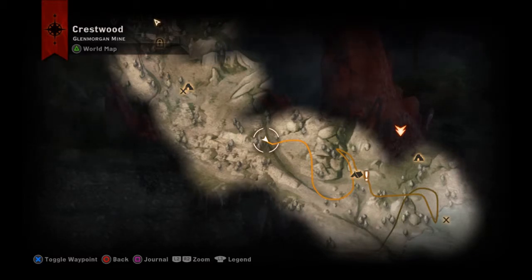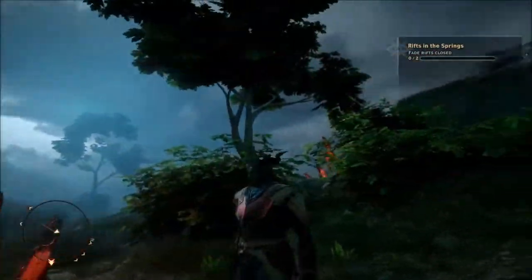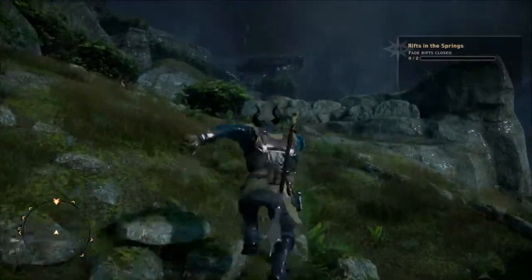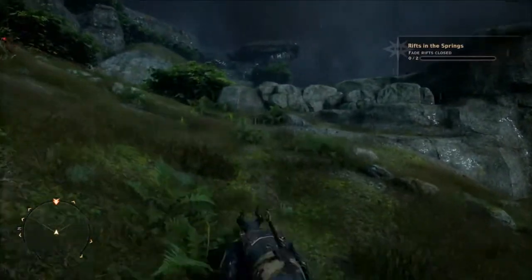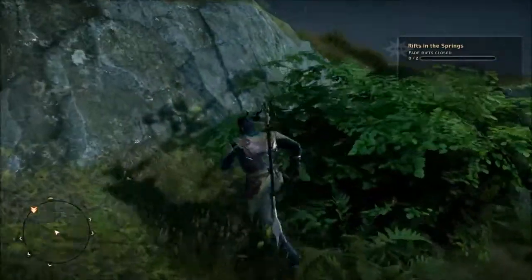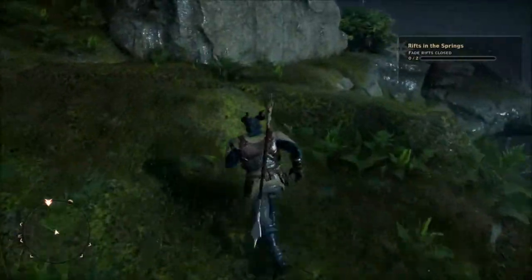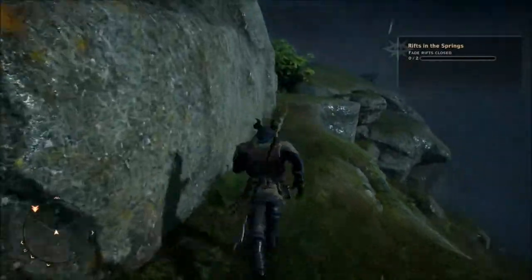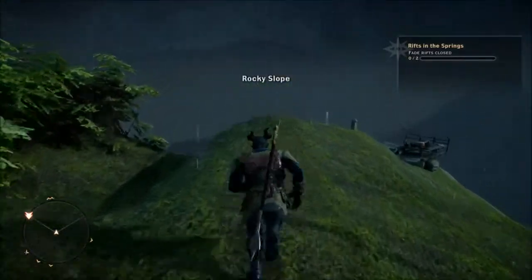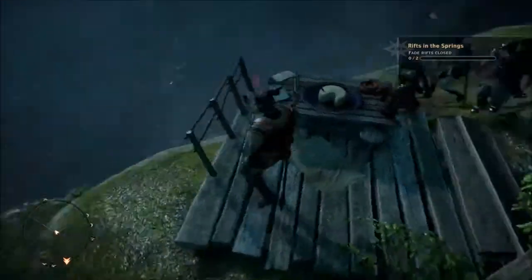The first thing you'll notice when you come out of the map is these massive red lyrium deposits — that's your marker. Then you run along a little bit; it's not very far actually, but it's not necessarily somewhere you go off the beaten path. I just happened upon it. See through the bushes, all along the edge of the cliff, just keep on running.